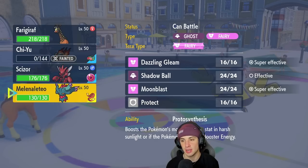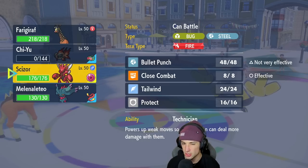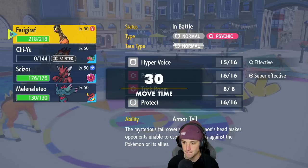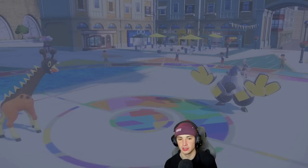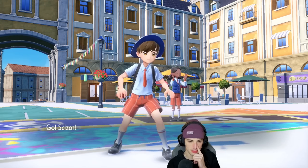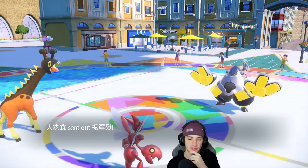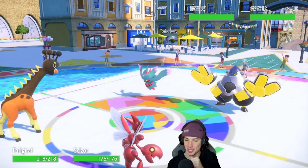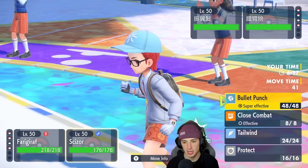We didn't allow them to set up Trick Room. The problem is if I bring Ferrigaraft out, they're going to Crunch into it. So you know what, I'm just going to bring out Scizor. I think Fluttermane might actually come out in their slot. Let's go — it is Fluttermane! So now Psychic has to fly into this slot, and I could Terastallize but I don't think that's quite right. I might just Protect, to be honest.